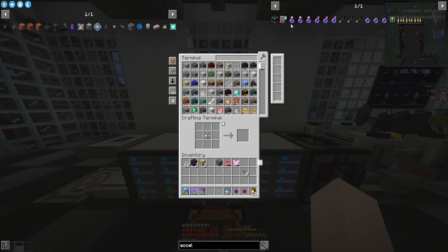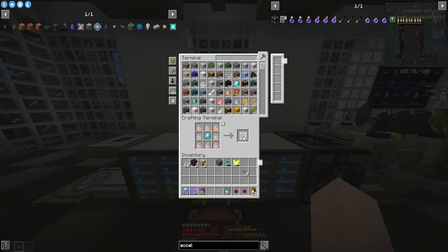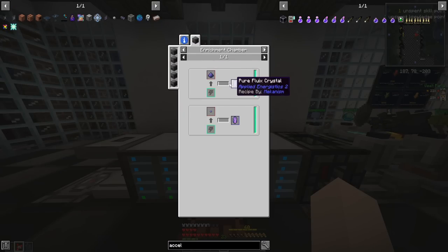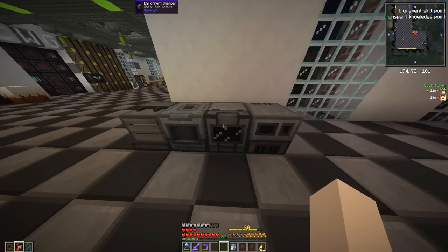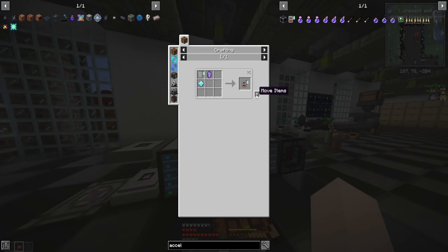How expensive are acceleration cards in this pack? It uses Benetite or Larimar plus calculation processors, which need vault nuggets. You make vault nuggets with vault dust — luckily we have about 800 of it. I want four acceleration cards because we want it to go fast. We need to make some Planar Logistics components, which are a bit expensive, and we also need more pure Fluix. In this pack you can use the enrichment chamber to make pure Fluix — this is why we went Mekanism. We used to have to use the crystal growth accelerator and it took forever. Now we just run it through the enrichment chamber. Got our pure Fluix and made all four acceleration cards.